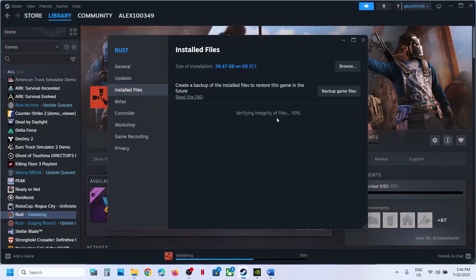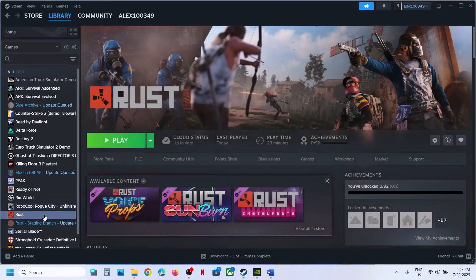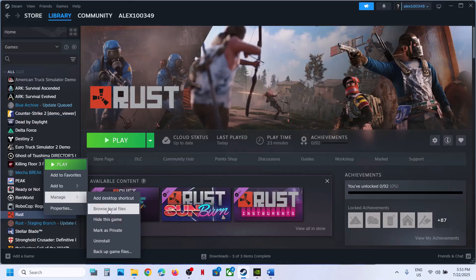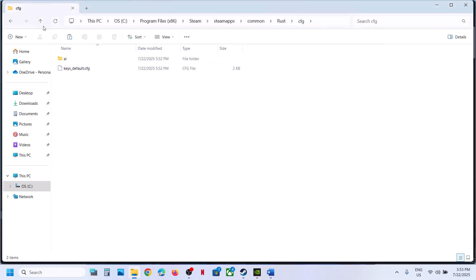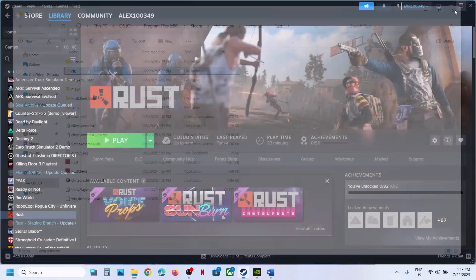Once the verification is 100% complete, you can check the files. Once verification is done, go back to the game folder — the cfg folder is back. You can then launch the game and check.